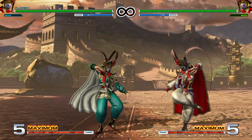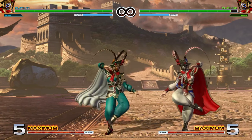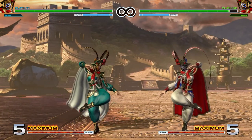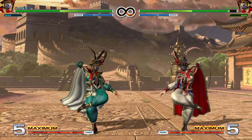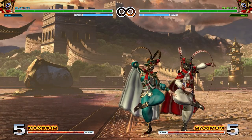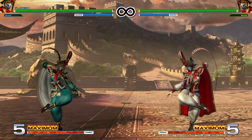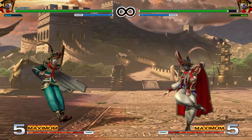Far Light Kick is a mid — it can be blocked both crouching or standing. It's only a tiny bit negative on block and has very similar range to Far Light Punch. Far Heavy Punch is a mid, blockable both crouching or standing, plus on block, reaches pretty far, and it's very quick for a heavy normal. Far Heavy Kick is a mid, can be blocked both crouching or standing, tiny bit negative on block, very safe. She travels quite a distance, so it's a really good poke.